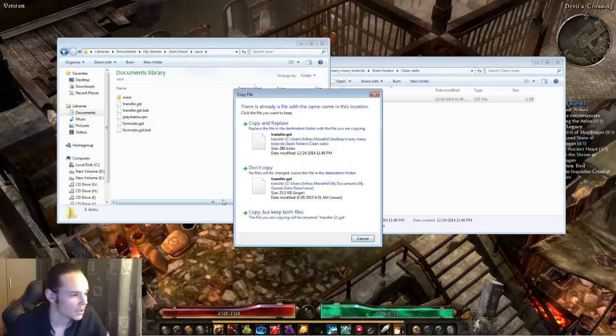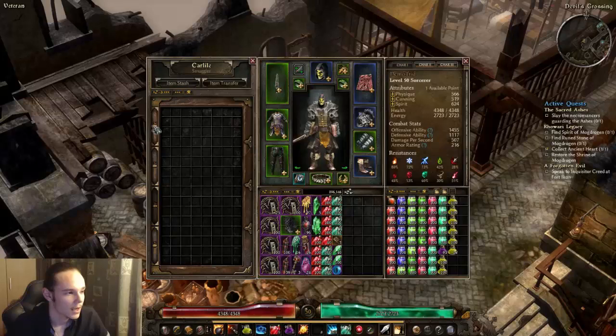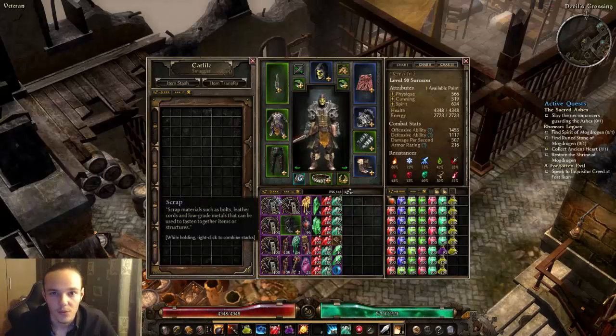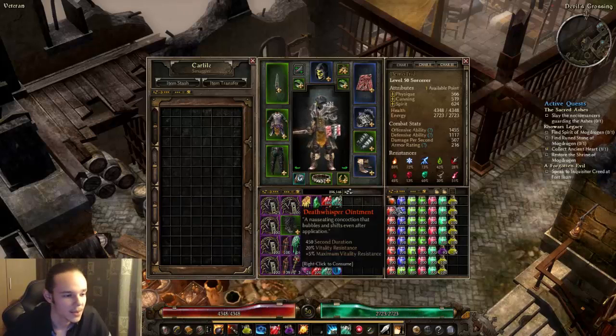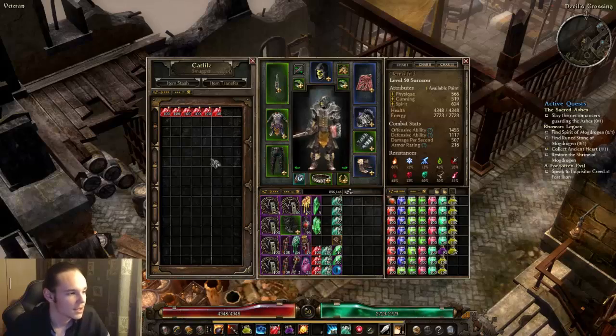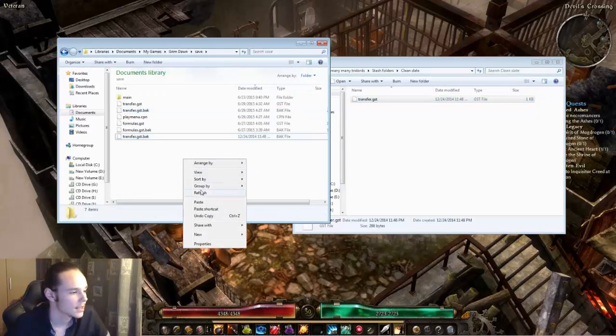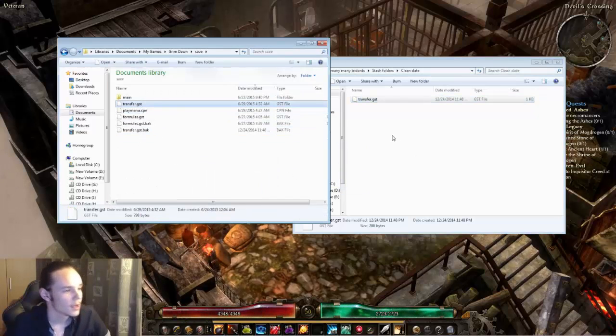Let's do a clean slate. We're going to copy this one and put it over here and replace it. The clean slate is basically a clear stash with absolutely nothing in it. So let's put in some potions, whatever, and we're going to open these again — that's the clean slate and this is the new one. We're going to refresh it.